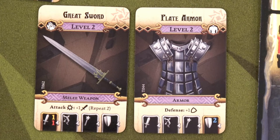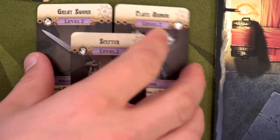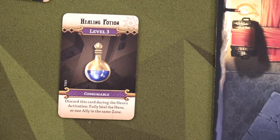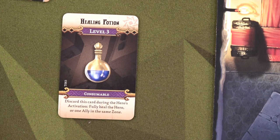The treasures are level two items: great sword and plate armor — both good. The great sword would be nice for Ostara, not great for Sybil. Sybil was previously traded the scepter from Ajax, so she's going to do a free transmute action — discarding all three level twos to get one level three. This could be good or bad. It turns out to be a healing potion — discard during hero's activation to fully heal the hero or one ally in the same zone. Cool, but I would have preferred the long sword for Ostara.